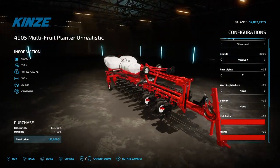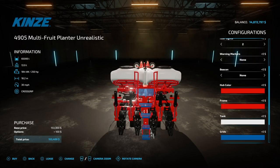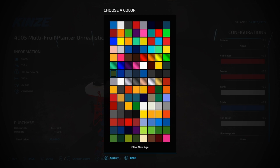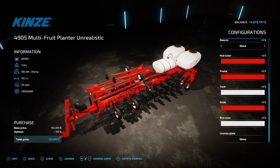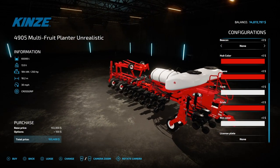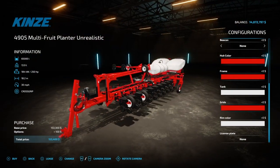Rear lights — oh, it puts lights on the rear. Warning markers — no. No beacons. Hub color — I never figured out what that is but let me put it on red. It's the tire hub, my bad. Frame: Massey red. You should be able to see Massey now on the planter somewhere. Tank: we want white because it's a Kinsey white. The grid — we want Massey red. There it is.